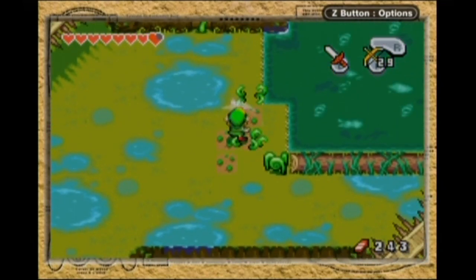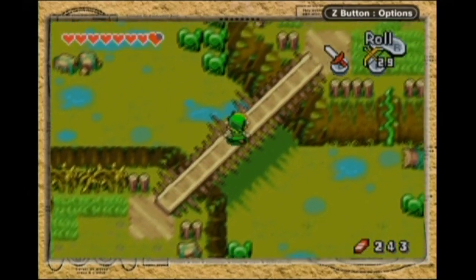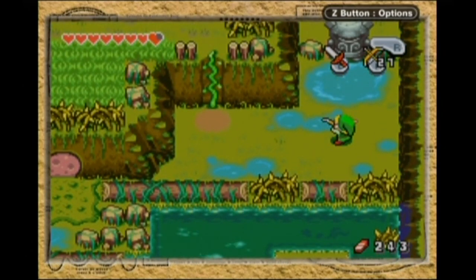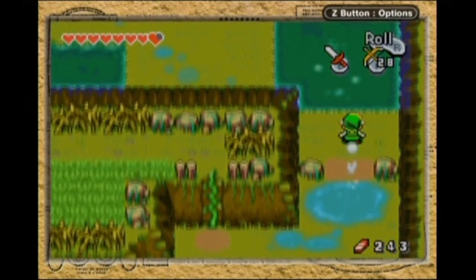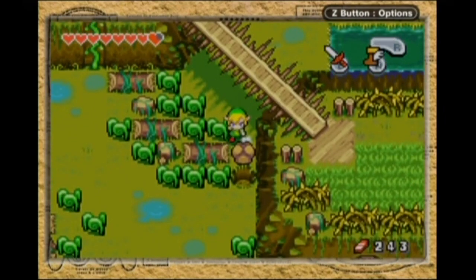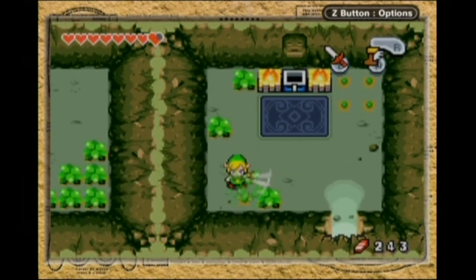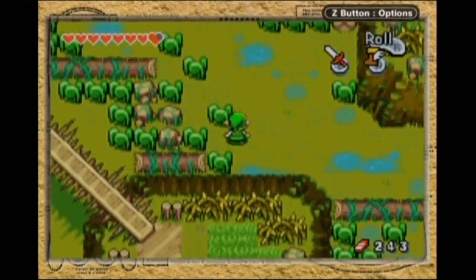Another golden kinstone piece, so I require one more, and then I can open the way to the next area. I think there's one more Igor statue to take care of. Another Igor! I think I'm on the right track. Fuck you, Igor — hit it in the eye. Boom! And Pegasus! So push this, and that should be the last boulder. In here is the final golden kinstone piece. Caster Wilds — that wasn't that bad, actually. I'll take it.